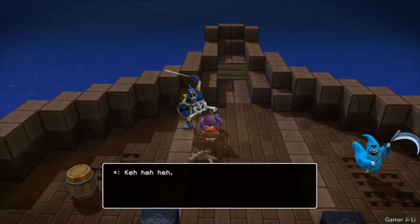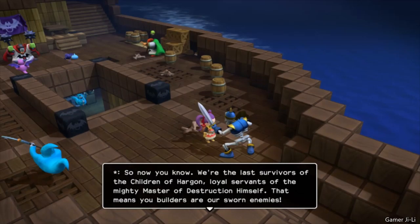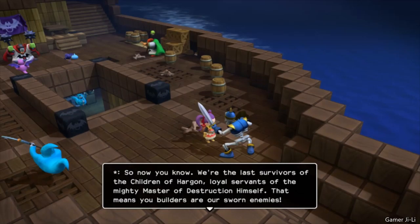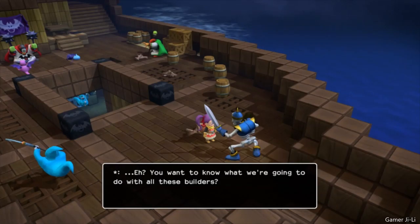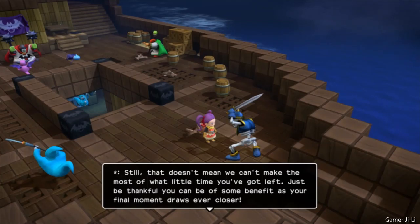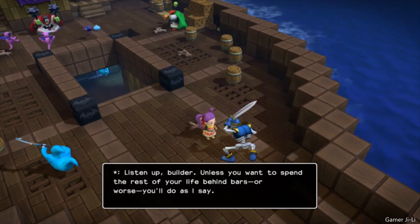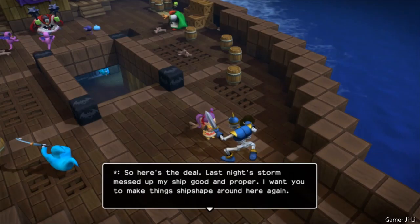So they all said the same thing they said earlier — kind of disappointing. So you talked to the rest of the crew, eh? Well, now you know — we're the last survivors of the Children of Hargon, loyal servants of the mighty Master of Destruction himself. That means you builders are our sworn enemies. We're sailing the ocean blue, rounding up pesky vermin like you. You want to know what we're going to do with all these builders? Only the higher-ups know for sure, but I reckon you lot are up for the chop.